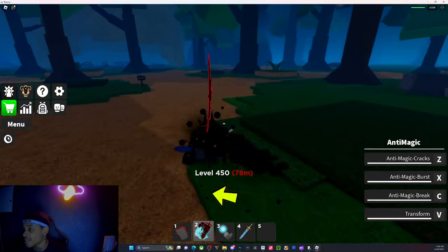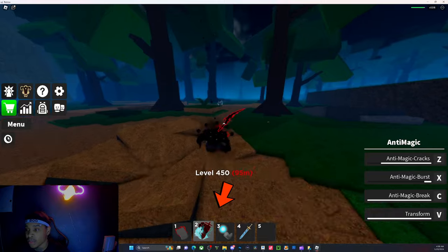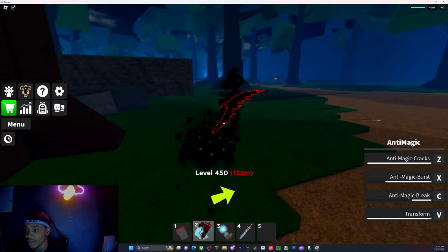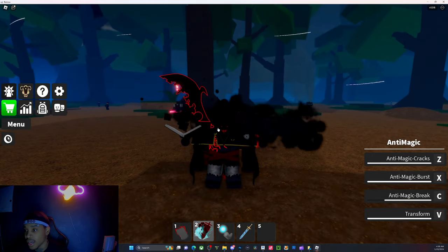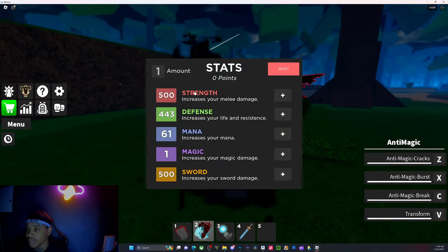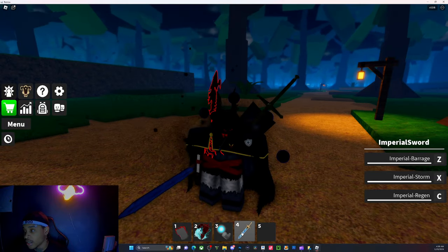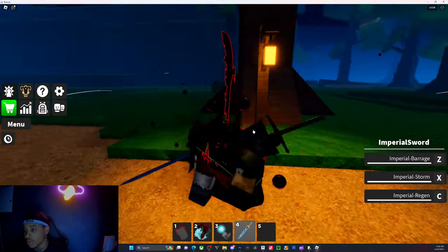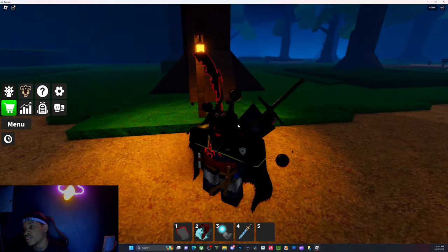With Asta's demon form you already get all these destructive abilities, plus you get a buff just from being in Asta's demon form, and then you get the heal on top of that. So automatically this build just replicates that. If you end up replicating this build, comment it down below. The stats I'm running are 500 strength, 443 defense, 61 mana, and the magic is anti-magic with the Imperial sword.